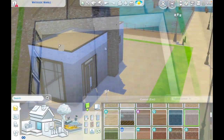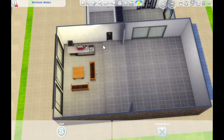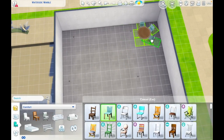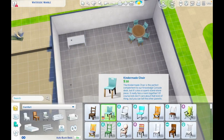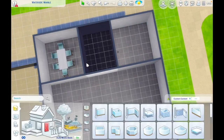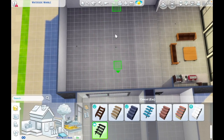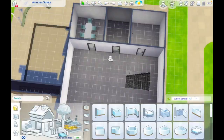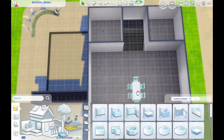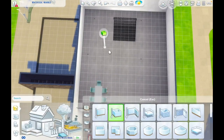We have the final exterior shape sorted out, and you can see I've used these beautiful windows from Growing Together. I love these windows so much and yet I hadn't used them since my very first build when Growing Together came out - which quite frankly is a crying shame. I knew they would work perfectly with that industrial vibe and the Industrial Loft kit. I also knew I wanted a mezzanine level and to be able to look up into the roof line, and I am absolutely in love with the roof that I used here.